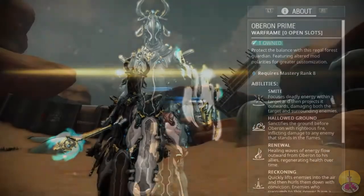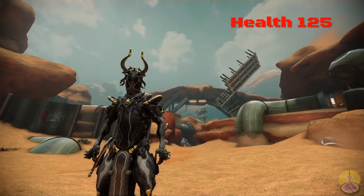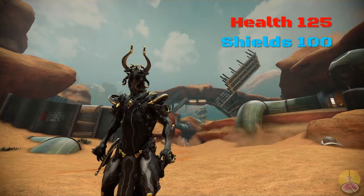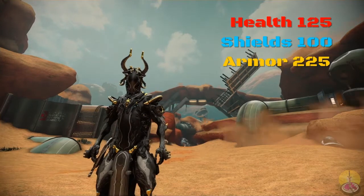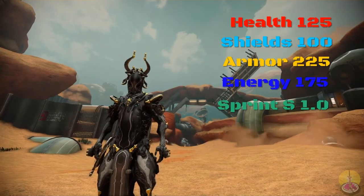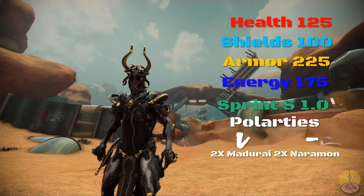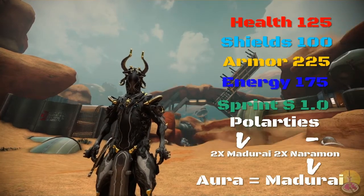Going on to his stats: Oberon Prime has 125 health, which is the same; 100 shields, which is the same; but 225 armor, a good modest increase of 75. Energy is 175, which is 25 above. Sprint speed remains the same at 1.1. For polarities, he has two Madurai and two Naramon — four built in right away — with the aura polarity still being Madurai. So you don't have to forma him many times to get the probably optimal build that you want.